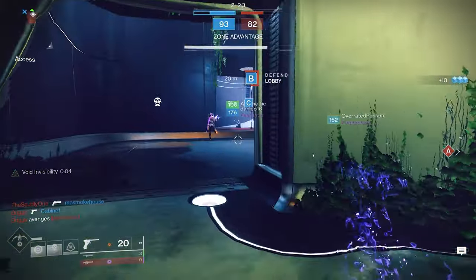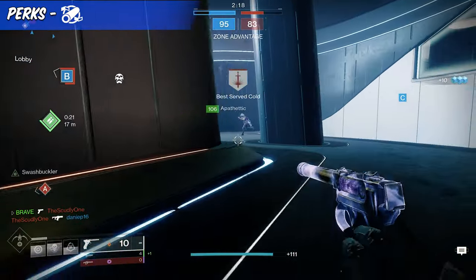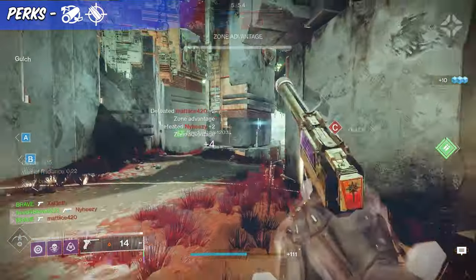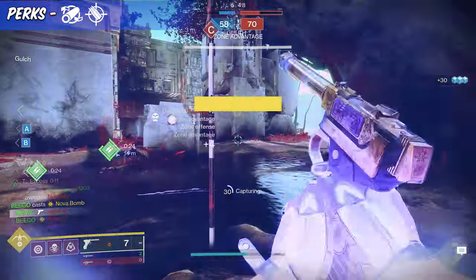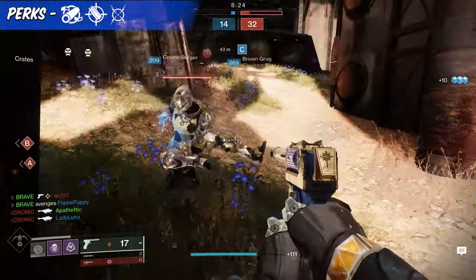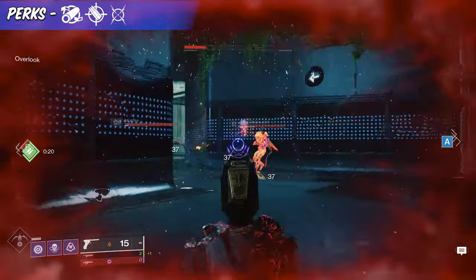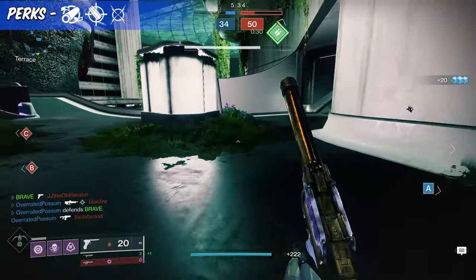Focusing on both PvP and PvE, players should aim for as much range as possible. The best barrel is Full Bore, giving it a plus 15 to range — this is necessary. In the next column, go with Accurize Rounds, giving the Drang an additional plus 10 to its range. In the second to final column for PvP, the better choice is Enhanced Moving Target, boosting movement speed and target acquisition when aiming down sights. For PvE, you can stick with this perk or choose Wellspring, but for the sake of not re-crafting the weapon over and over, I would just stick with Moving Target.